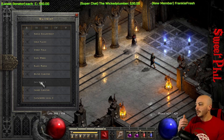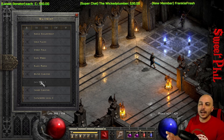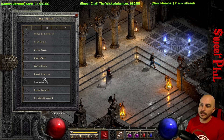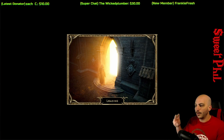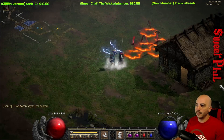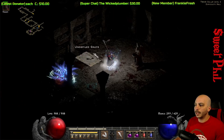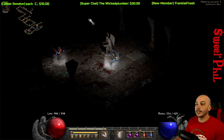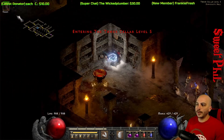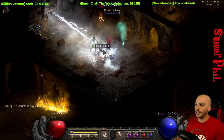What I like to do with the Lightning Sorceress at the beginning of ladder is farm keys, specifically from the Countess, and also the Summoner, while hitting Ghost Packs along the way since ghosts have better chances of dropping high runes. Teleporting down to the Countess, you can see Ghost Packs along the way — they're incredibly weak and easy to take out. Here at the Countess, she is immune to Fire and Cold, and she's easily wrecked by Lightning.